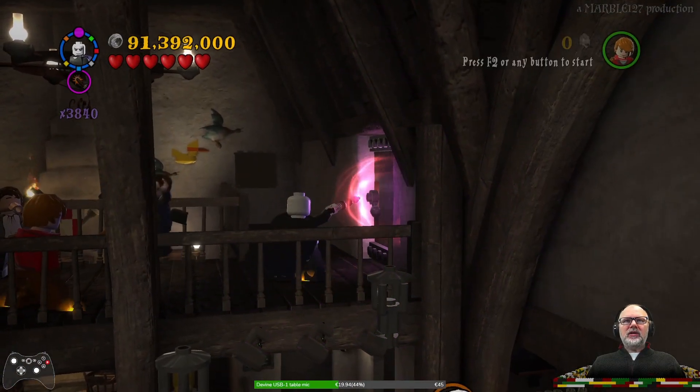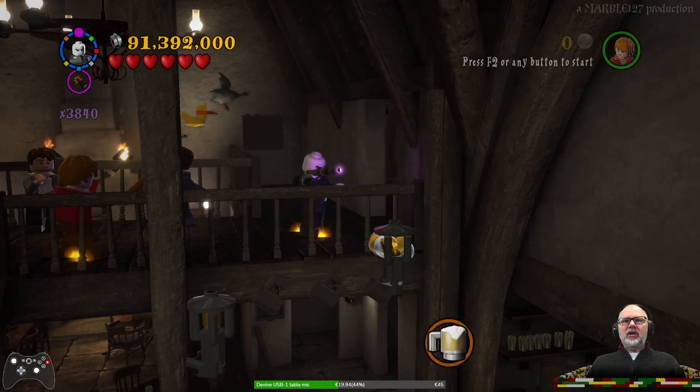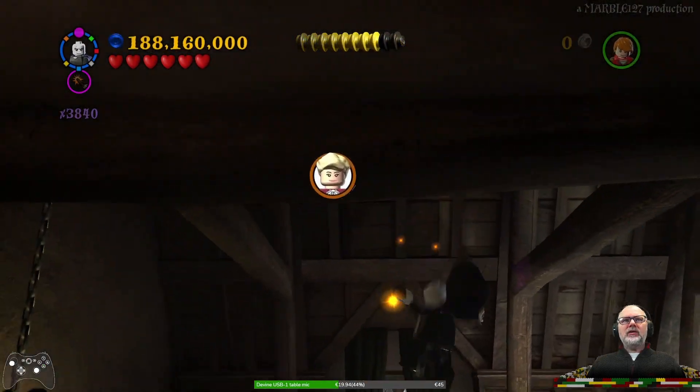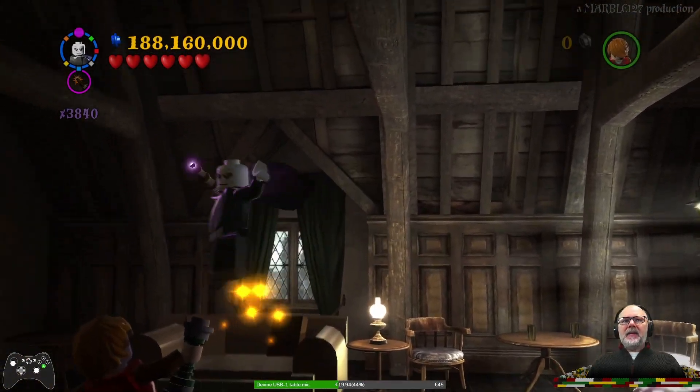Ooh, dark door — maybe a dark door. We can go in, we can go into a secret room! Oh yes, found a room and found a character token: Madame Rosmerta.